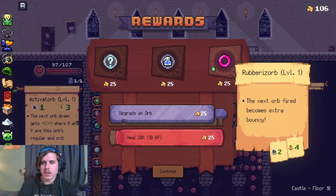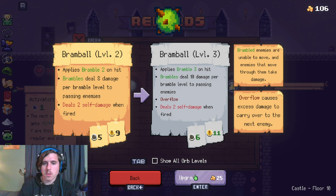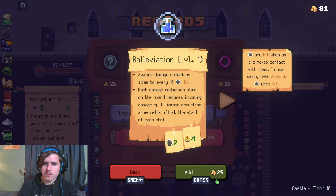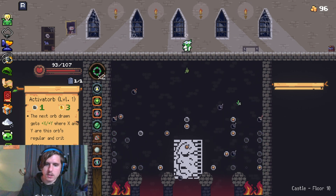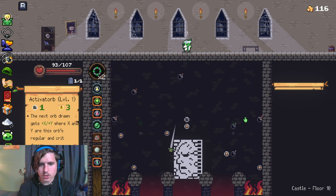Applies damage reduction slime. The next orb fired becomes extra bouncy. I don't really want any of those, because that is beefy. Overflow — I didn't even realize that thing got overflow. I'll take some damage reduction — why not? Plus I get to mirror, so I get to collect a ton of money here. It's so good. We're so good, and misadventuring doesn't happen. Extra money, so nice.